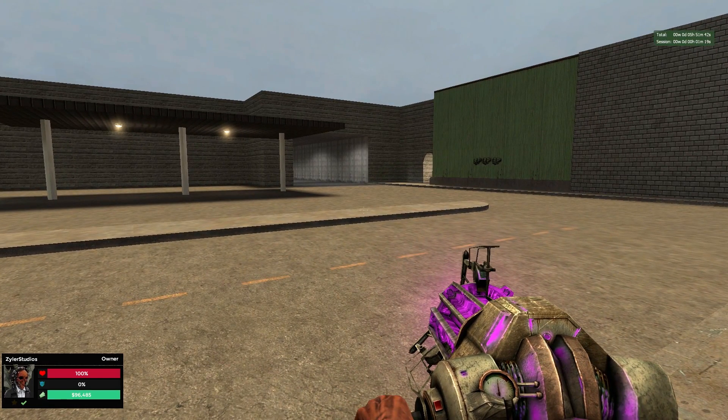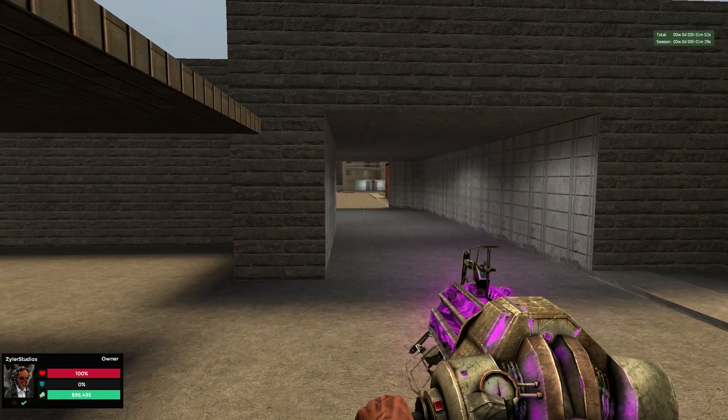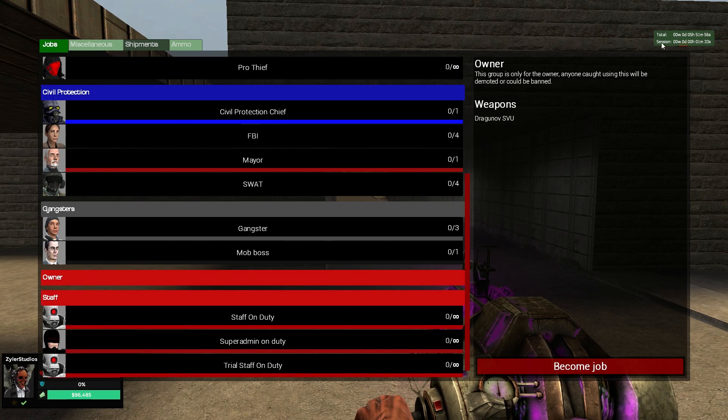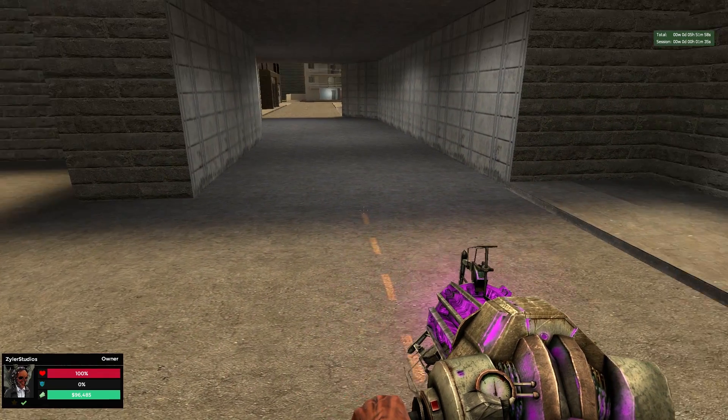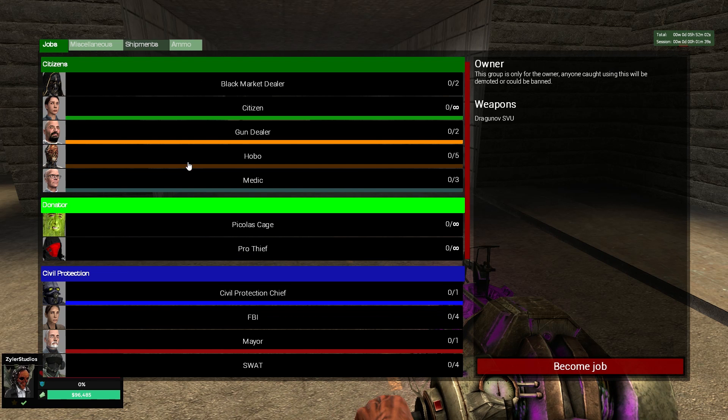What is up guys, Tyler here. I just want to make a quick video to let everybody know that I am releasing my Dark RP server — it's a 32-slot Dark RP server. It does already have custom things in it. There's an owner tab right here, but you can see that because I'm playing as the owner. It does have custom classes in it and it is released now.